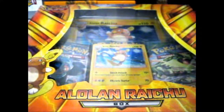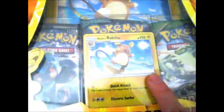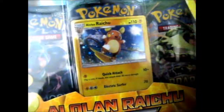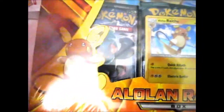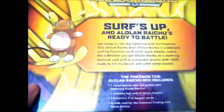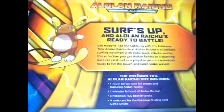We're here and we have the new Alolan Raichu box. It comes with a Jumbo and a normal figure-sized foil promo — I'm pretty sure it's a promo — and three booster packs. I couldn't pass this up; I mean, it's Alolan Raichu. A normal Raichu I probably would pass on, because it's not as cute as this one. Surf's Up — Alolan Raichu is ready to battle. Get ready to ride the lightning with the Pokémon TCG Alolan Raichu box.